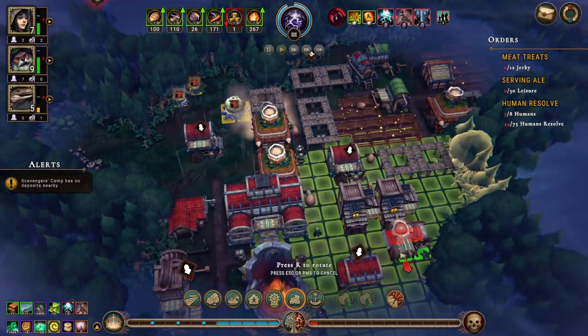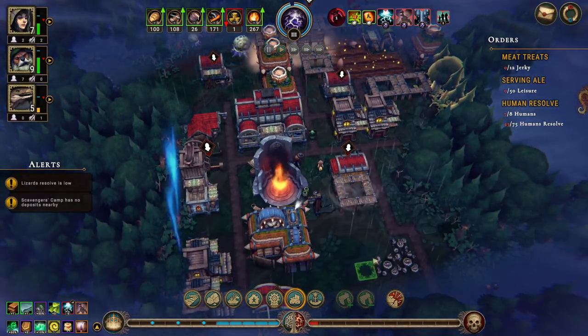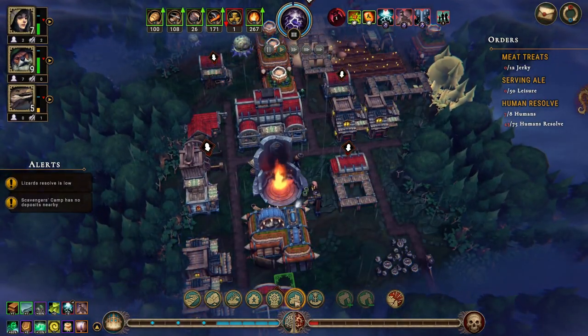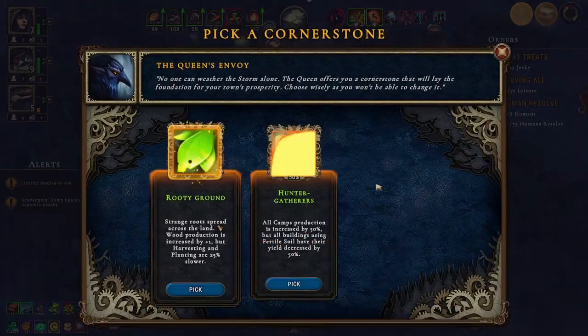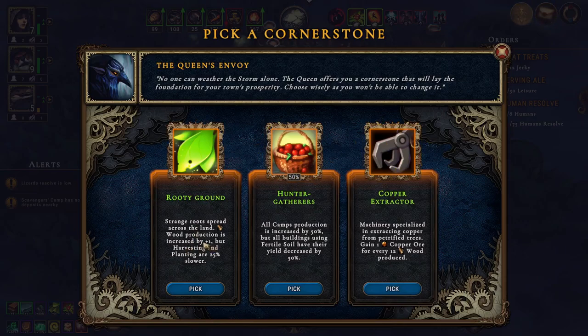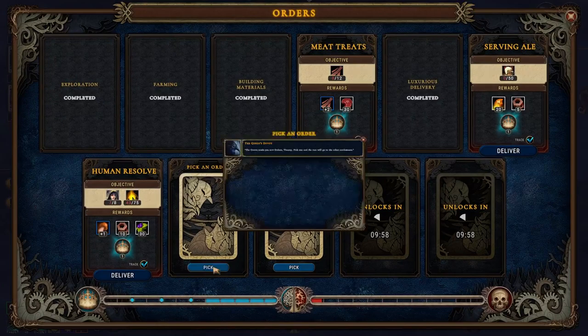We can build a Trapper's Camp - build it down here, we can move it. Rooty Ground - good production is increased by one. Nah. All Camp production is increased. Nah. One Copper. We have some new orders.